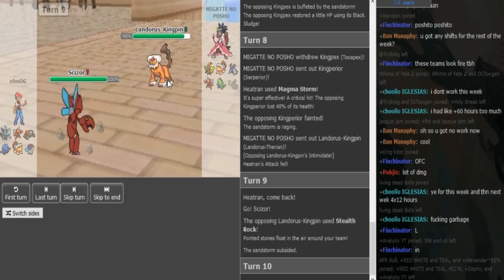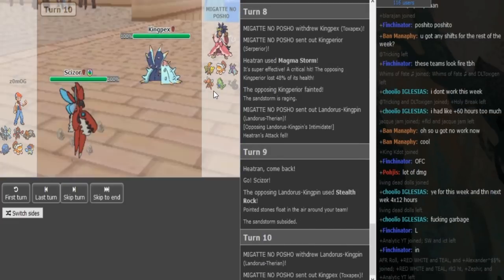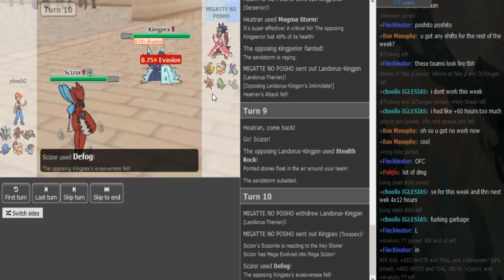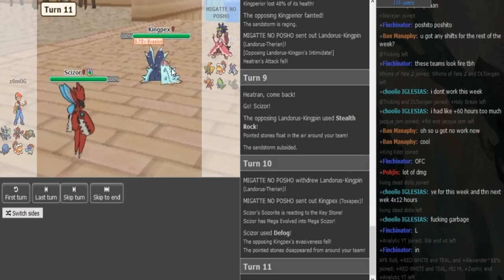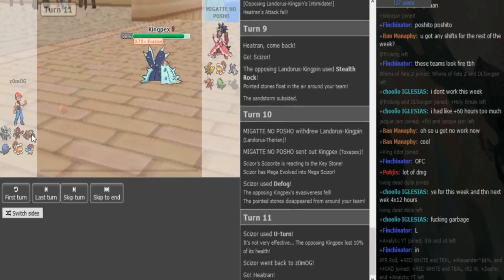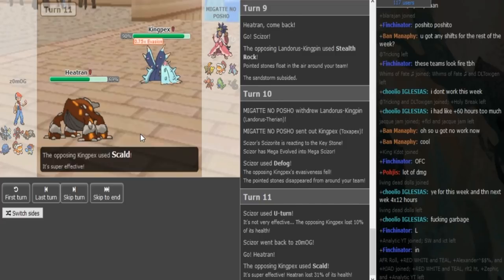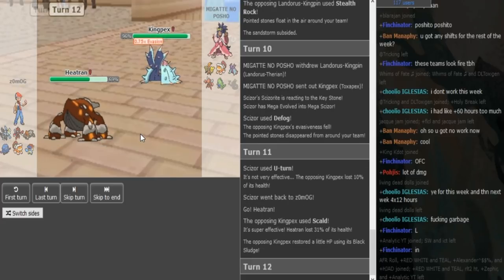He gets up his Rocks — so he is Scarf Rocks Landorus. Zomark can U-turn here, so setting Rocks didn't really accomplish much because he's just gonna U-turn anyway. Now Zomark can U-turn on the Toxapex into either Heatran or Kyurem. He does go into Heatran and he does get Scalded. We do see the Heatran does not get Leftovers back, so it's most likely Z-move Heatran. He's just gonna Magma Storm here.